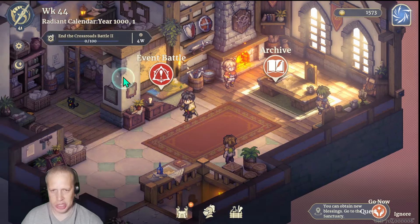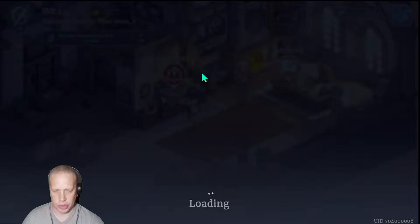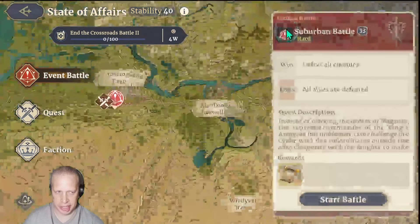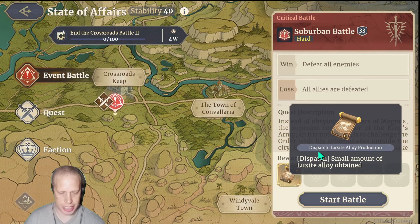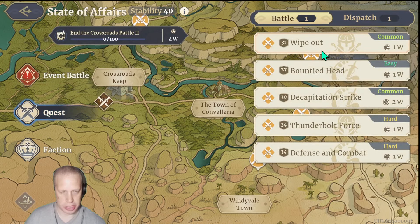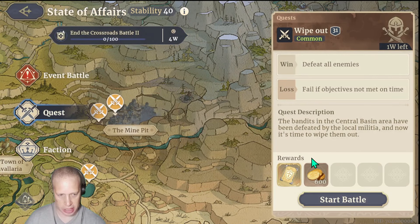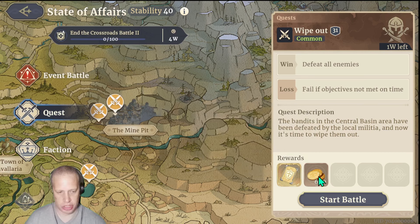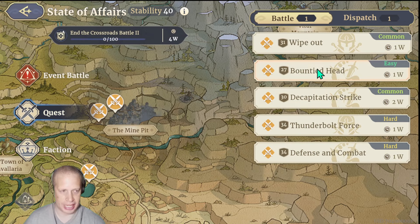This is where you instigate all battles and dispatches. There's an event battle — a big story battle that doesn't happen every week, but usually involves a choice or something big, and you often get a base upgrade or additional character. There are also regular quests: you do one per week and choose based on difficulty and rewards. It's good to keep at least 1500 spare gold at end of each week because decisions like repairing the mine for 500 gold can come up suddenly.